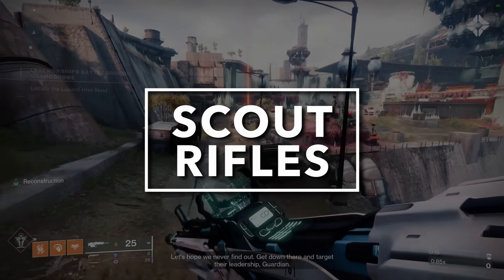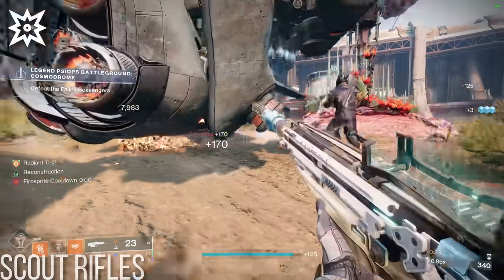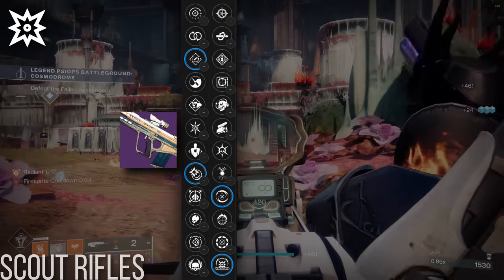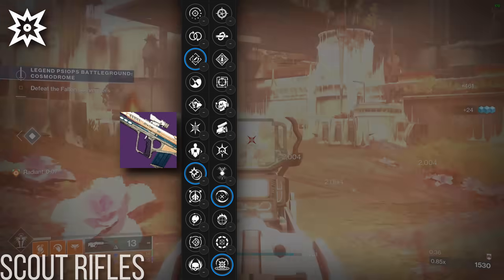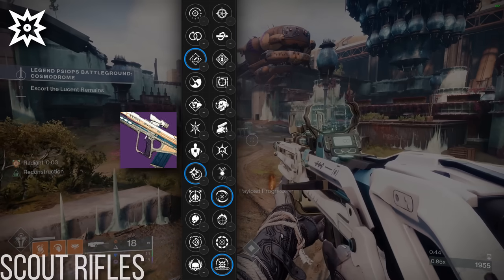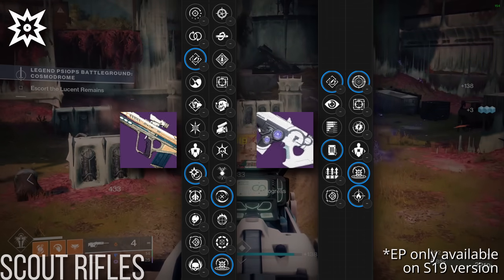Together with bows, Scout Rifles cover Destiny's truly long-range primary engagements. In the kinetic slot, there's actually only a handful of Scout Rifles that I thought were worthy of endgame mention, and most of these actually do double duty. Randy's Throwing Knife covers both splash damage and champs, with access to Rapid Hit and Kinetic Tremors for the former, and Under Over and Adaptive Munitions for the latter — both extremely potent combinations packed within the highest damage Scout Rifle archetype, the Rapid Fire. If you want something like Explosive Payload or Shoot Salute for overloads or ammo-sensitive environments, Hung Jury SR-4 also covers those bases, but you'll have to take a less optimal archetype in exchange.